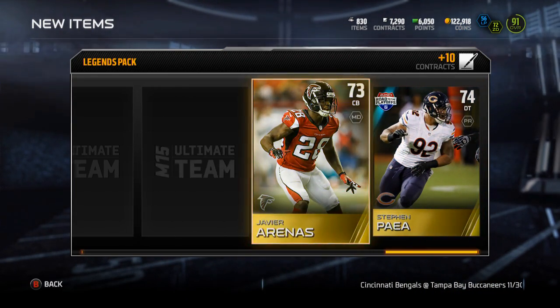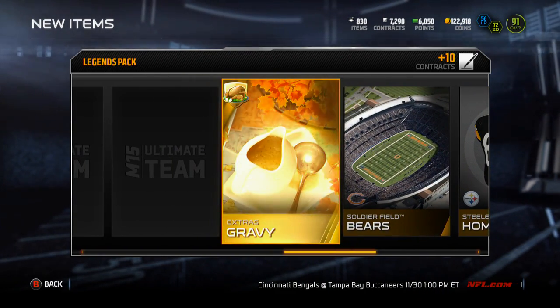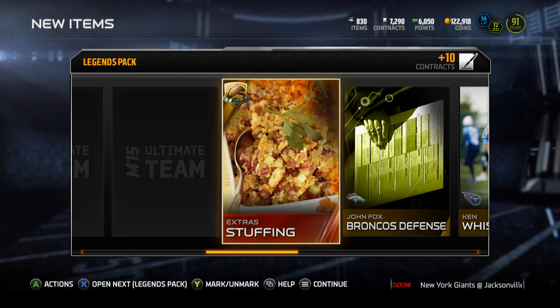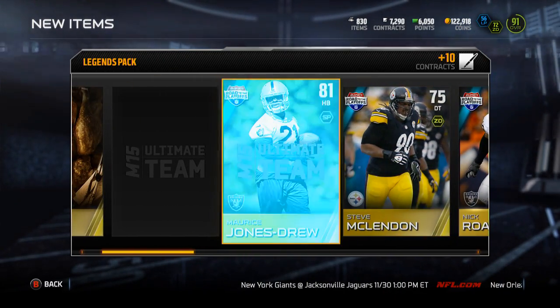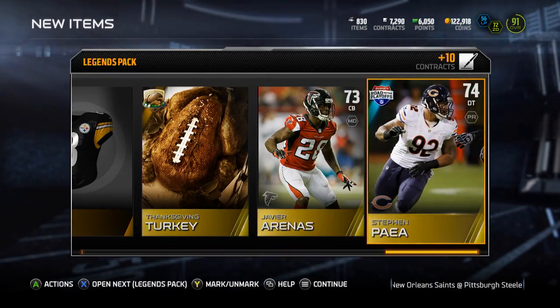Stefan Pia, Javier Arenas, turkey. Stuffing — another elite collectible! Ball collectible one, Nick Roach, Steve McClendon, MJD, and ham.